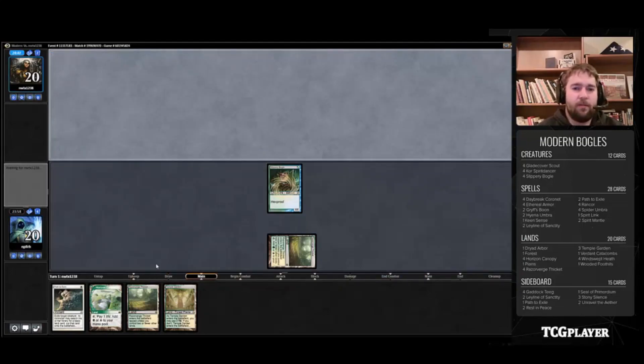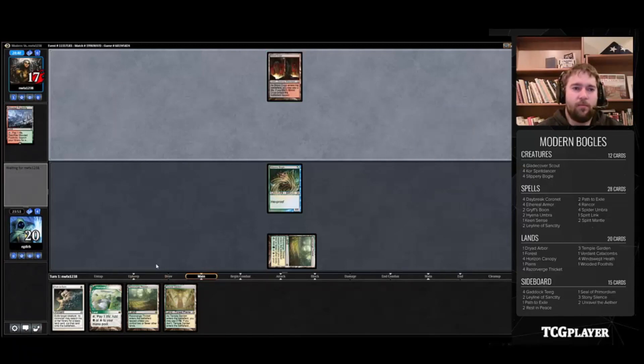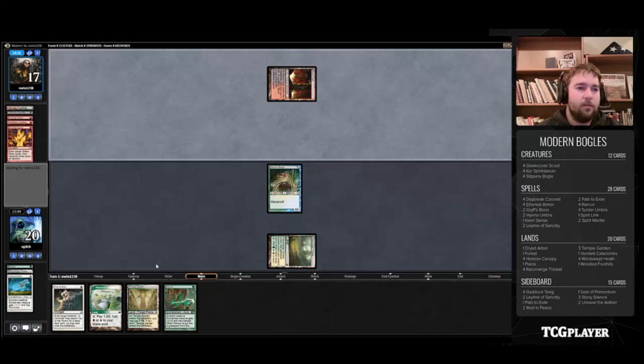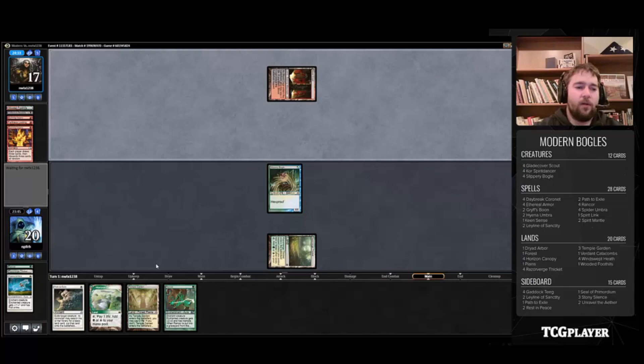Let's see what we are up against here. Wooded Foothills for Blood Crypt — interesting. It looks to be Hollow One, almost certainly. That wasn't the worst for us.